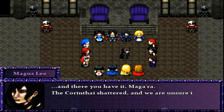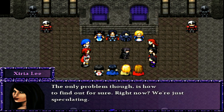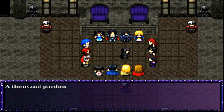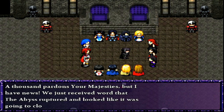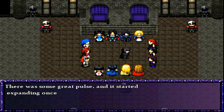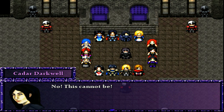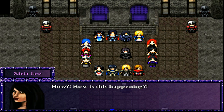And there you have it, Majara — the Corinthi shattered. We are unsure if Zeon was sealed or not. There must be a way to find out. A thousand pardons, your Majesties, but I have news. We just received word that the Abyss ruptured and looked like it was going to close, but it did not. There was some great pulse and it started expanding once again. There are thousands of Abyssals now pouring out from it. No! This cannot be! How is this happening?